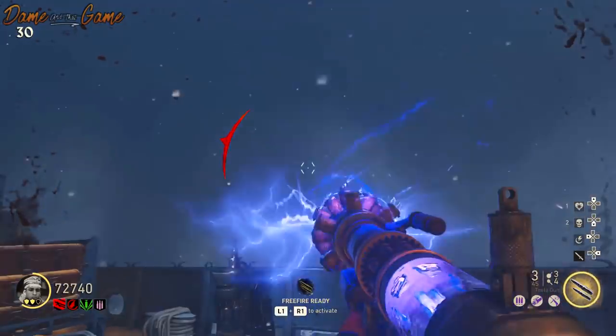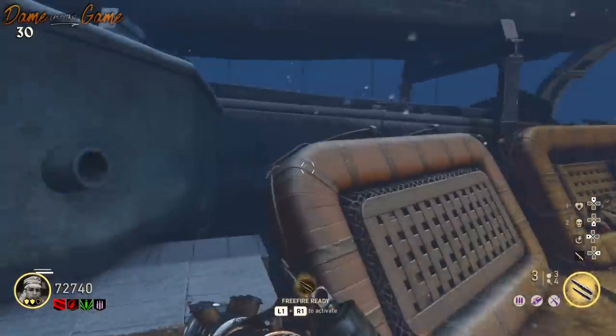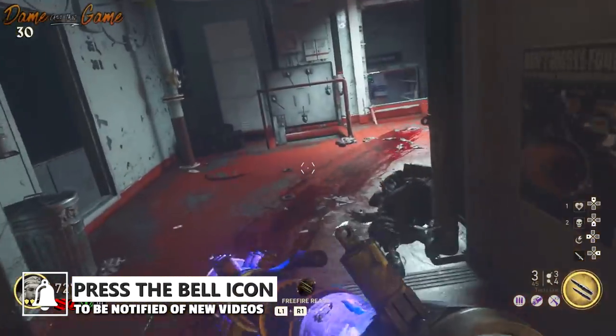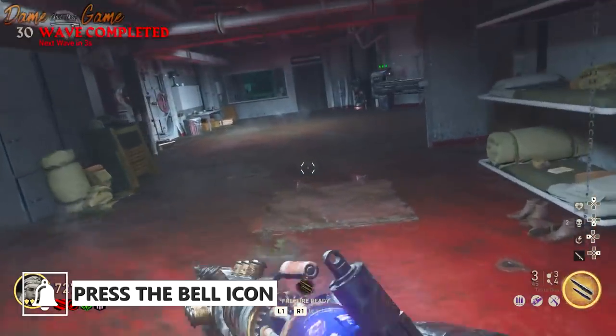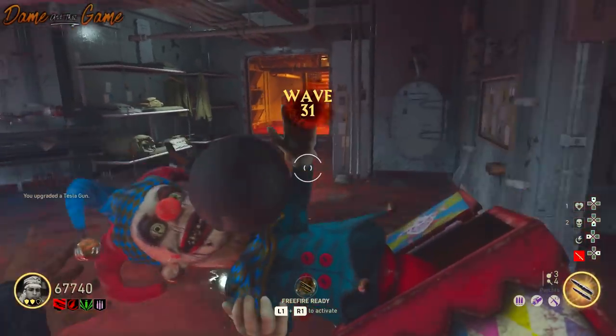Now I know what you're thinking — this is a very tight map compared to the other two, but it's surprisingly easy to get to round 30 in this particular map. Unlike the other two, for the torture path there are no Brenners and I believe there are no Wastlings either.